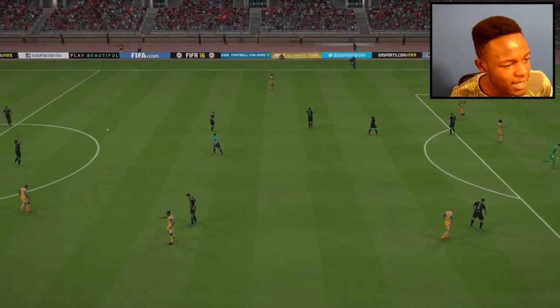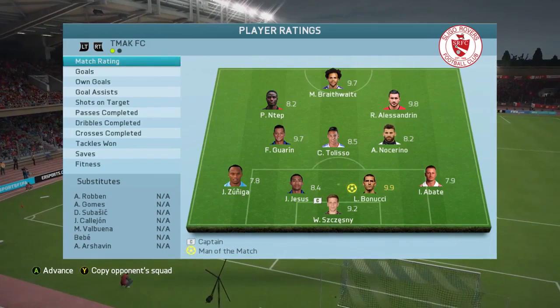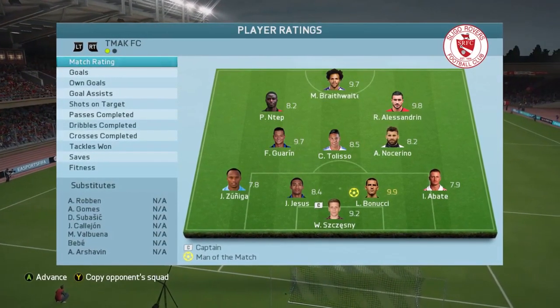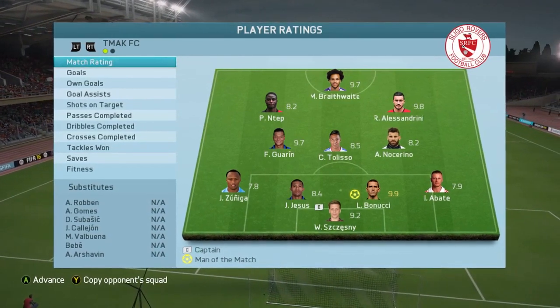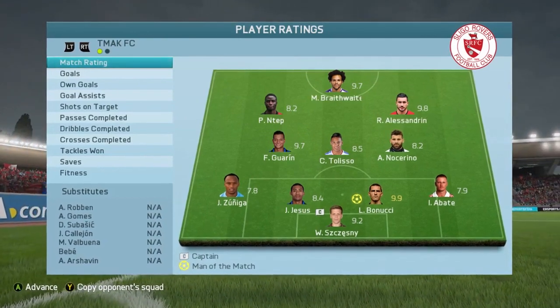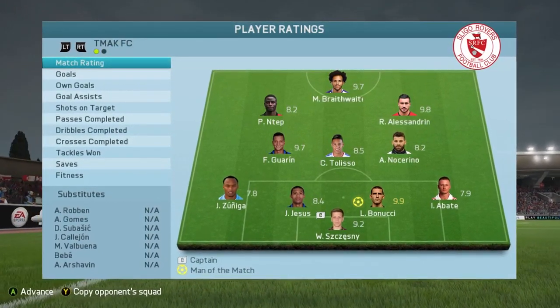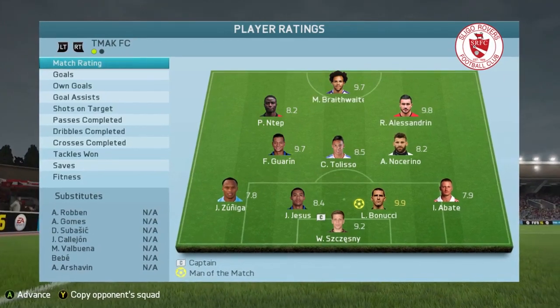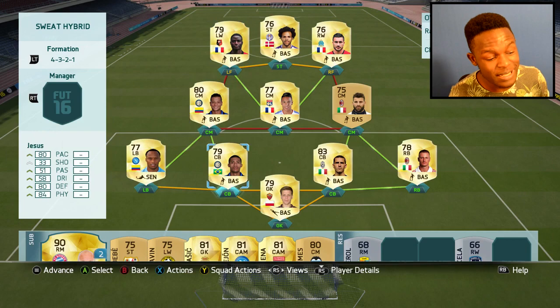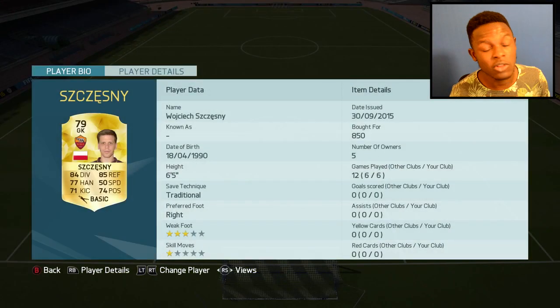That is game guys — what an insane game! Man of the match was Bonucci with a 9.9 rating, which just shows how good the defence in this team was. Szczesny had a 9.2 rating, Alessandrini 9.8, and Braithwaite 9.7. There are a lot of 9-point-whatever ratings flying around throughout the players — but that's how sweaty the team is. My favourite players to use in that game were Braithwaite and Alessandrini, and Ntep wasn't too bad either. The defence was great.